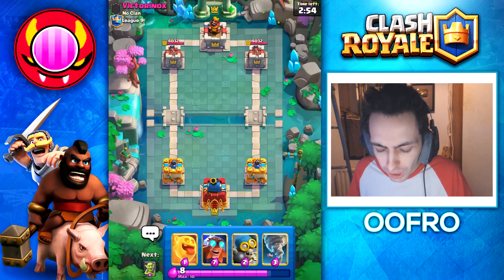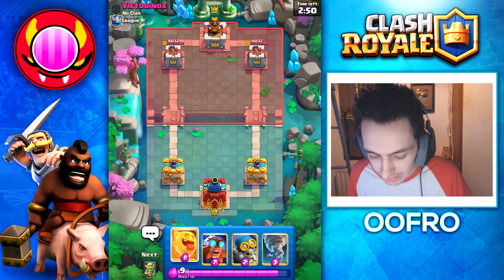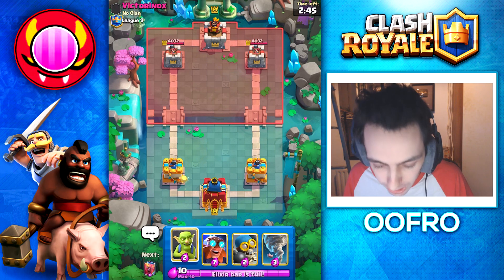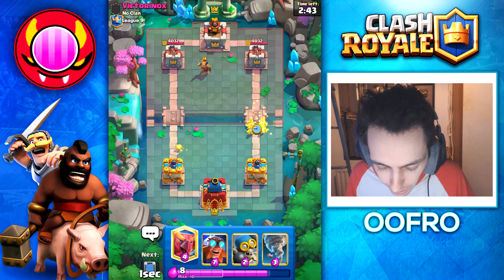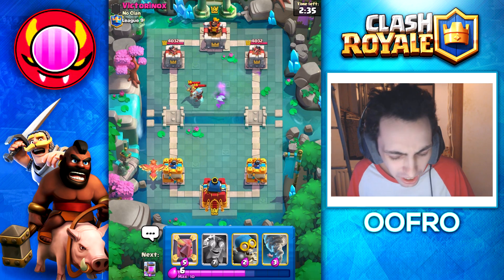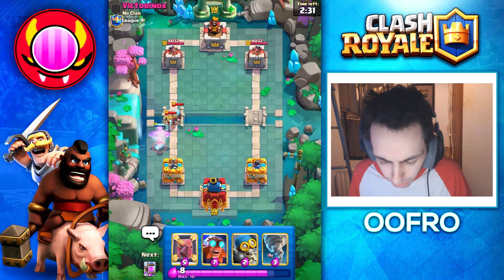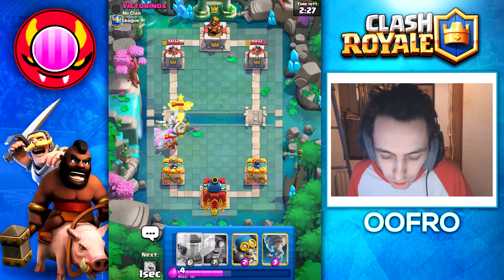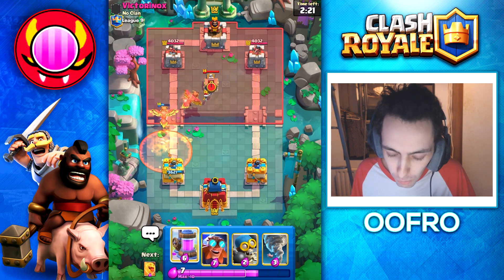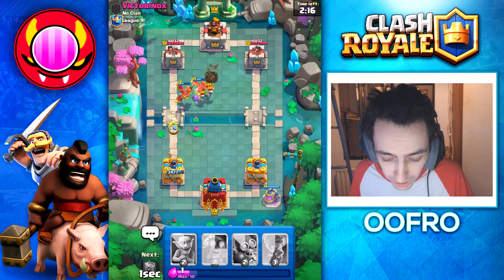Straight into a game here. In single Elixir time, we want to look for our Elixir Collector and our Mirror — those are the two very important cards. We are going to cycle a Heal Spirit, play Goblins at the Bridge. He goes with a Knight, then Ice Wizard. So we are going to play a Phoenix. I'm guessing he's either Ice Bow or Graveyard. We are going to mirror the Phoenix, and he wasted his Poison — that is so bad for him.